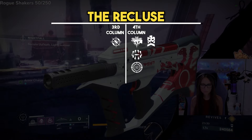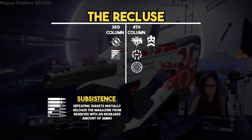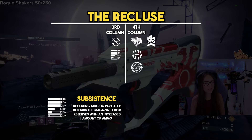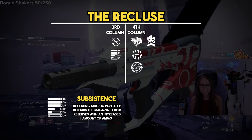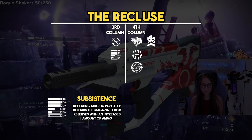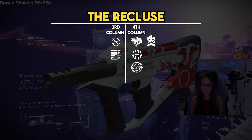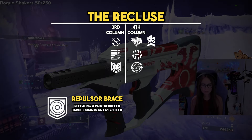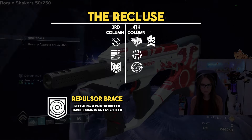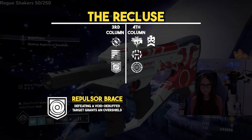Going back to the Recluse's third column, there are some alternatives. Subsistence is better for lower-level content since it refunds ammo to the mag on kills, requiring you to get kills quickly. If you're into different builds and combinations, you can use Repulsor Brace, which combos very well with Girl Falcons or Destabilizing Rounds — because getting kills on Void-debuffed adds gives you HP and a Void Overshield.